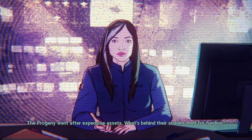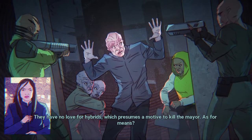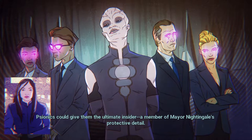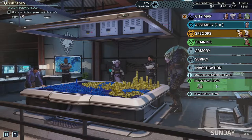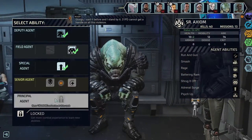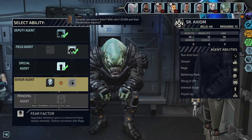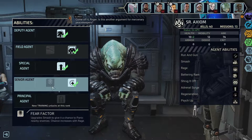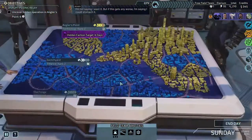The Progeny went after expensive assets — what's behind their sudden need for funding? They have no love for hybrids, which presumes a motive to kill the mayor. As for means, psionics could give them the ultimate insider — a member of Mayor Nightingale's protective detail. Interesting. Now we know from last playthrough that Verge was part of mind-controlling people in charge on Earth. Three-one PD cannot get a handle on all this violence — so what, we replace them with XCOM and their reclamation agency, Chimera Squad?